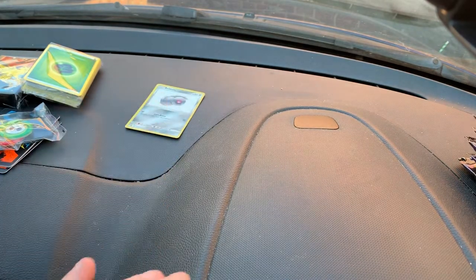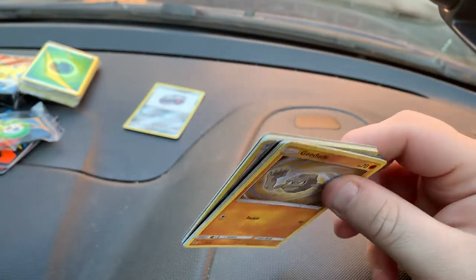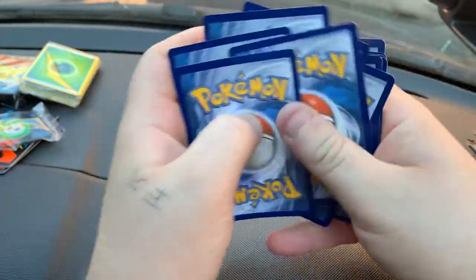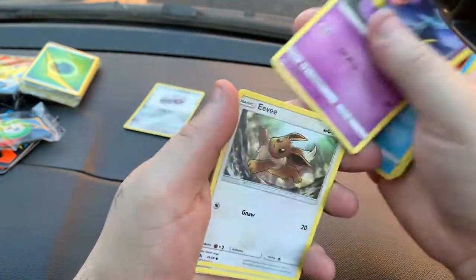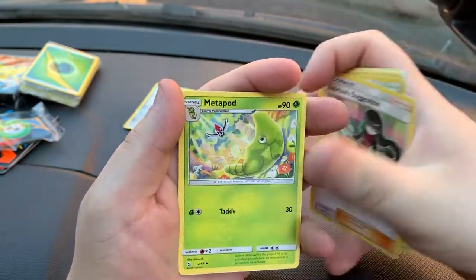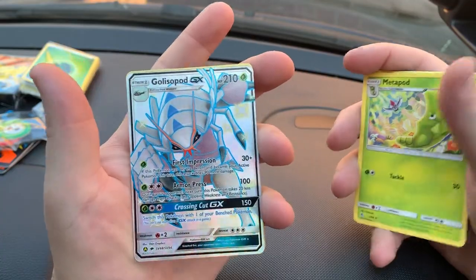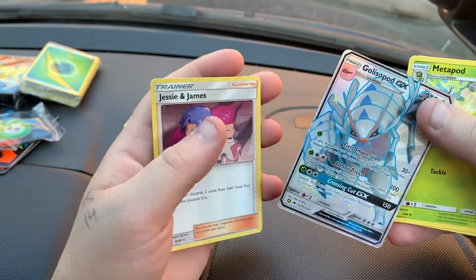These have sold out pretty quickly. The store that I got mine in only had a couple in and they've already gone. So let me know if you've been able to pick one up, and if you have, whether you've got anything good. In the second pack we've got Geodude, Jigglypuff, Staryu, Ekans, Eevee, Energy, Mister's Gym, Sabrina's Suggestion, Metapod, and then a full art Shiny Glaceon GX — one that I need for the binder. That's followed by a Hollow Jessie and James. Very nice.